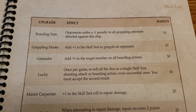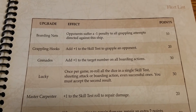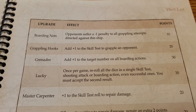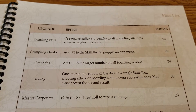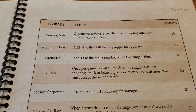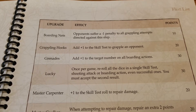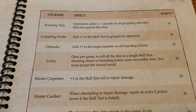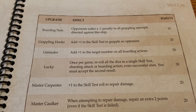Grappling hooks is on the other side of that — for 20 points, it gives you a plus one to the skill test to grapple an opponent. If you're on the offensive side and trying to board enemy ships to take them over, that's still a pretty reasonable point cost. And if you're playing with any national rules, special characters, or special named ships, that can tie in with some of the other characters we've discussed in other videos. Grenades add plus one to the target number on all boarding actions for 30 points.